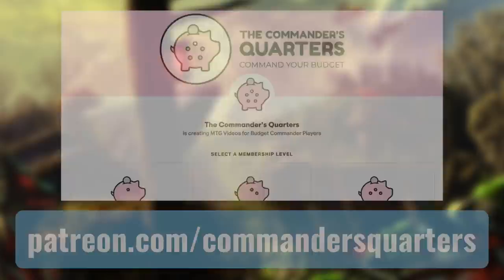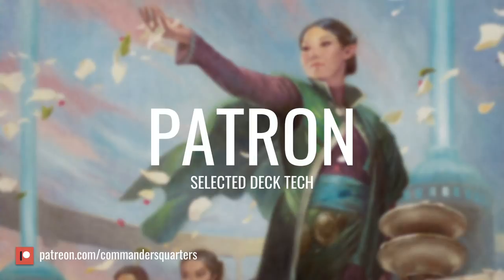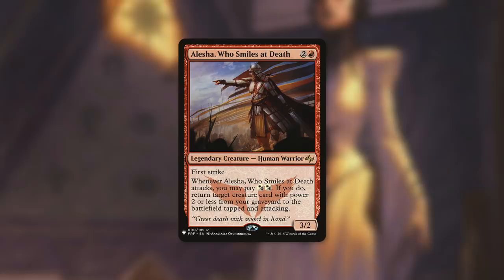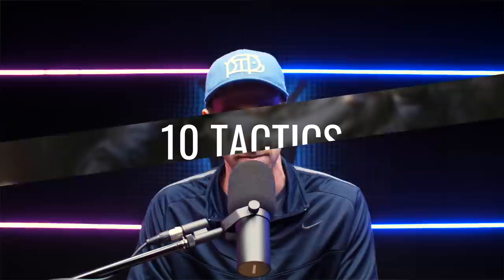Today's episode is actually a patron-selected deck tech. Once a month, patrons get to vote on the commander they'd like to see in an upcoming episode, and the commander that gets the most votes wins. The commander they chose was Alesha, Who Smiles at Death. She's a 3/2 human warrior with first strike that costs 2 and a red. Whenever she attacks, you may pay Orzhov Orzhov — if you do, return target creature card with power 2 or less from your graveyard to the battlefield tapped and attacking. So Alesha can be a value engine, getting small-powered but valuable creatures back. The basic concept is an aristocrat-style strategy: get Alesha out, start swinging, get back valuable creatures that create more creatures, fill the board, sacrifice creatures, and drain out our opponents to win. I'm going to take you through 10 different tactics to show you how the deck works and how we're going to win with it.